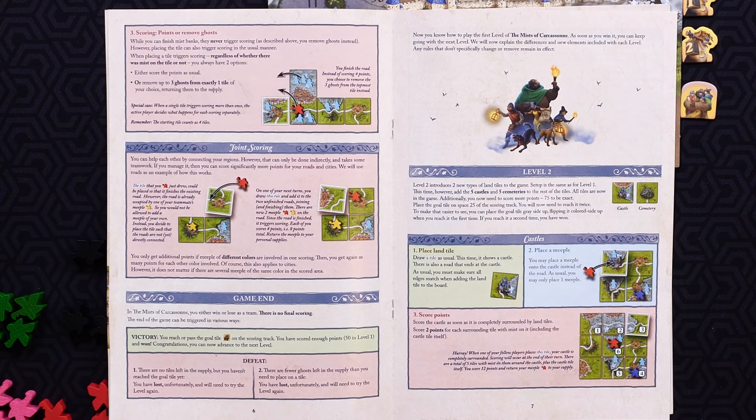Gameplay is nearly identical to the well-known competitive game of Carcassonne, but players work as a team to achieve a single target score while avoiding several new instant loss conditions. Players begin each game by deciding which of the six levels they will play and then following the setup instructions for that level. First, set aside a number of ghost tokens, then set markers on the score track to remind you of your intermediate scoring targets and the team's current score. Shuffle the face-down tiles into a number of stacks.